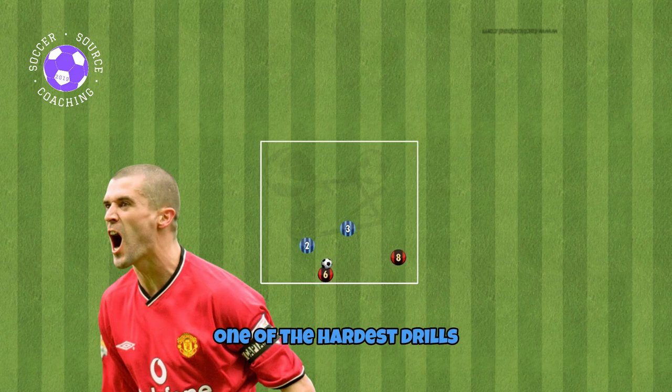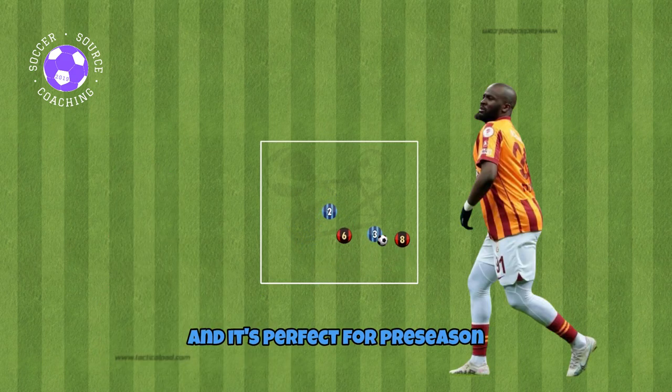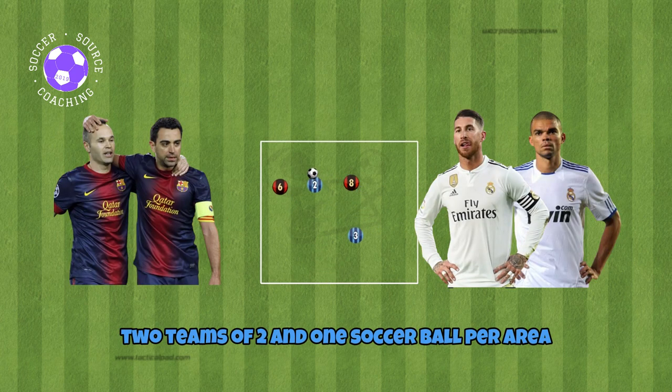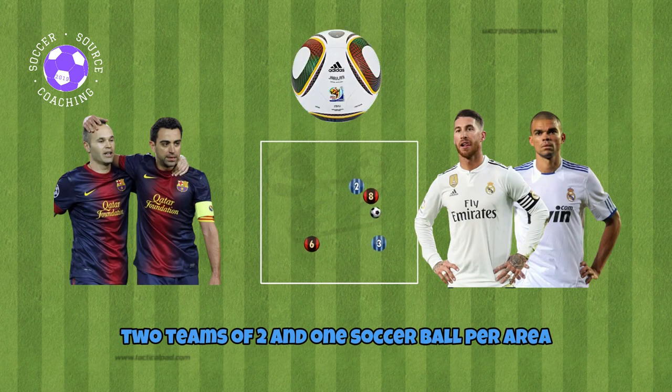This 2v2 possession drill is by far one of the hardest drills and is perfect for pre-season. You'll need a 7x7 yard square area per two teams, two teams with two players and one soccer ball per area.